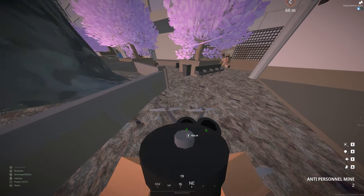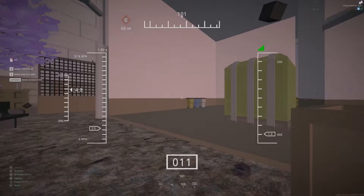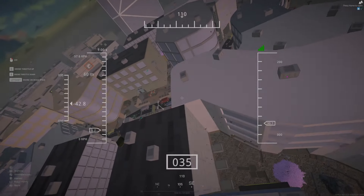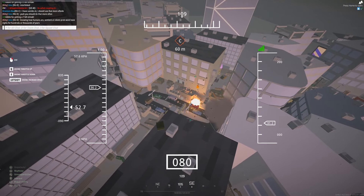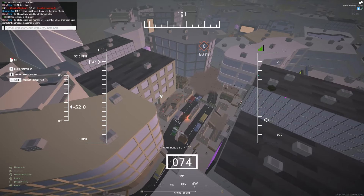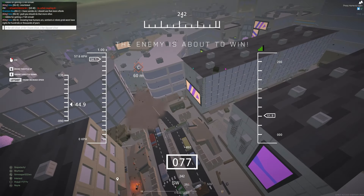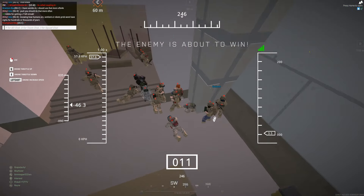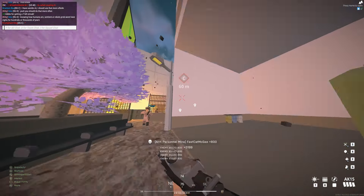To fly the drone: hold Space to fly up, use WASD to move around, Shift to sprint, and E to descend. While sprinting you make more noise so it's easier for people to hear you. Some people find it helpful to raise their DPI on their mouse while flying the drone to turn quicker, and you can use your scroll wheel to zoom in and out of the drone camera.